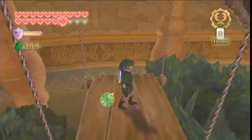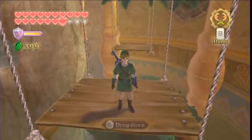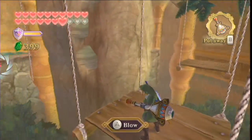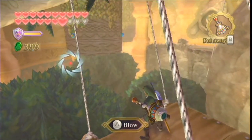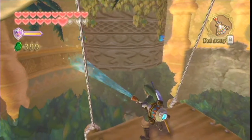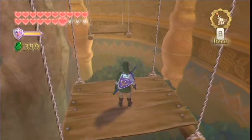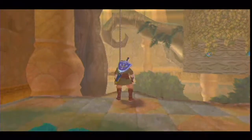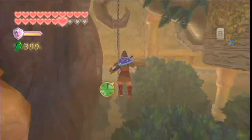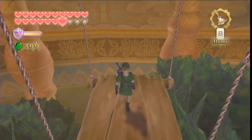Link! Jumping is scary. Now it looks like I need the gust jar. Now we jump. What?! Link! Why didn't you grab on?! Run! Like that. See? That's how you're supposed to do it, Link.